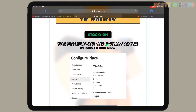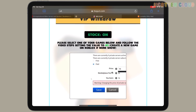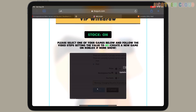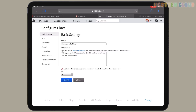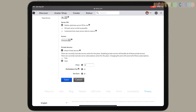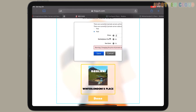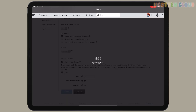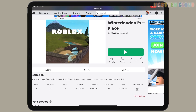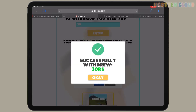Put how many you want to withdraw. Now it says 'please select one of your games below and follow the video step, setting the value to 43.' Create a new game on Roblox if none show. We're gonna click on that, go to access, and change the price to 43 — or however much it says on your screen. For me it told me 43, it can be different for you. We're gonna save, go to service, make it private, click done — and it says successfully withdrew 30 Robux.